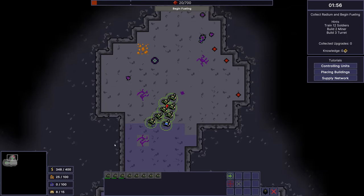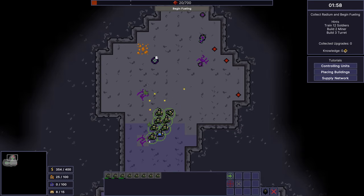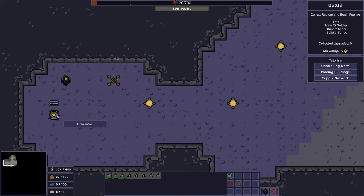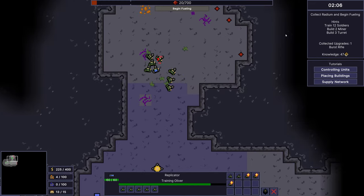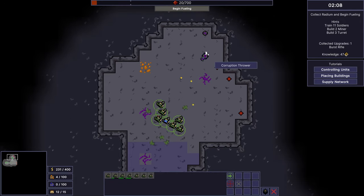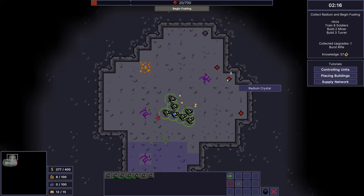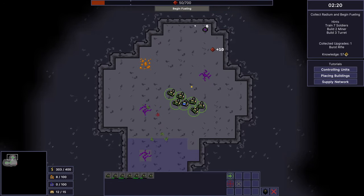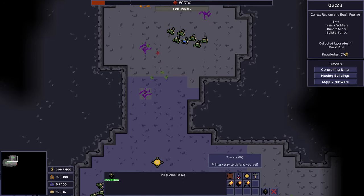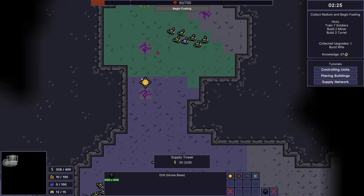There is a turret! We need more units — kill the turrets, kill it! It's maybe stronger than I am. Okay, we got it. I don't know if they spawn on those locations — that would be so bad.